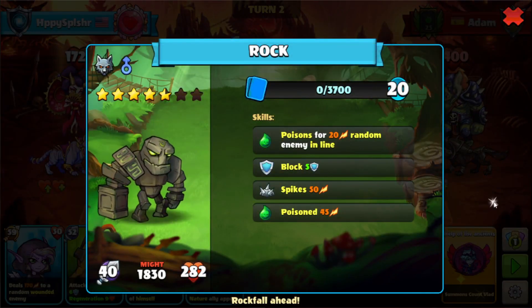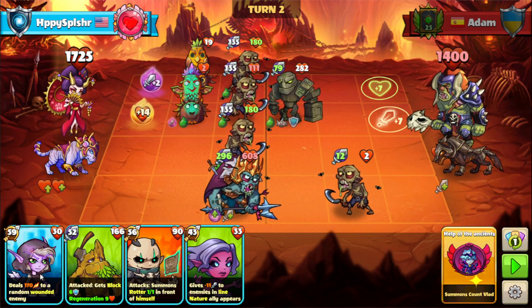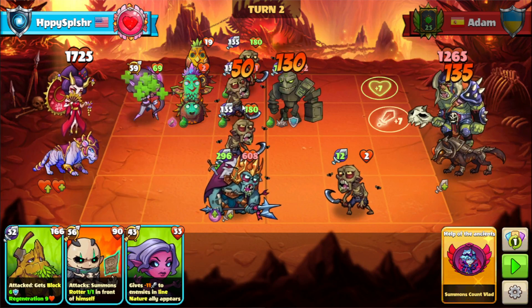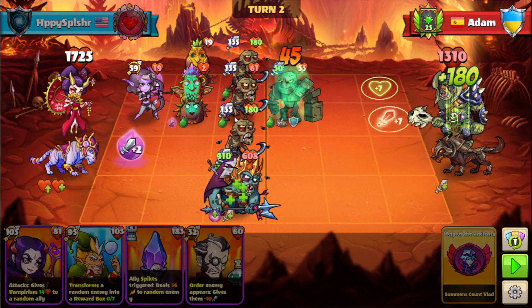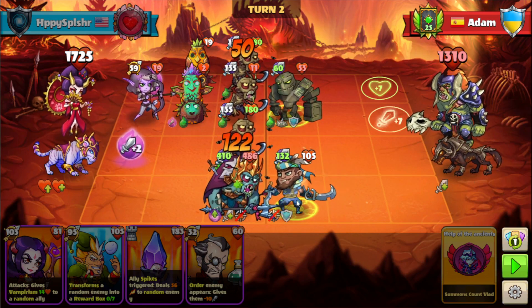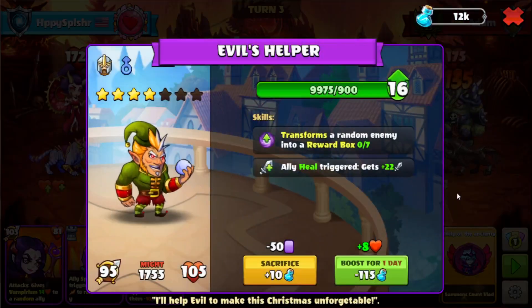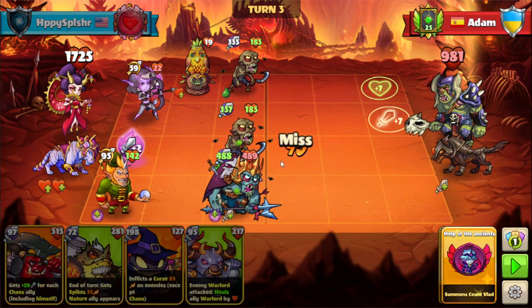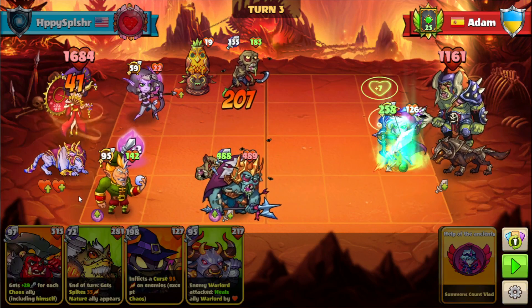We have this melee hero with some poison and some block. I'm going to attack with a higher attack hero for now. We're not trying to deal damage to the warlord because of the heal skill. I'm going to use our Evil's Helper to transform. Either one of those heroes would have been fine, as long as we end up getting the plus one off of the summon.